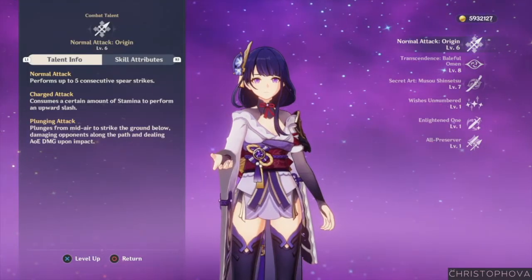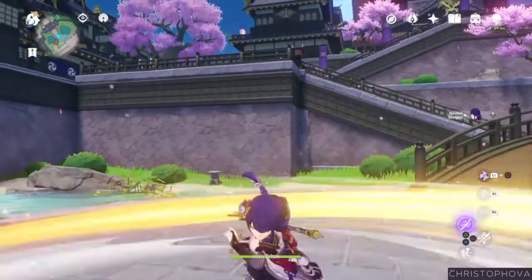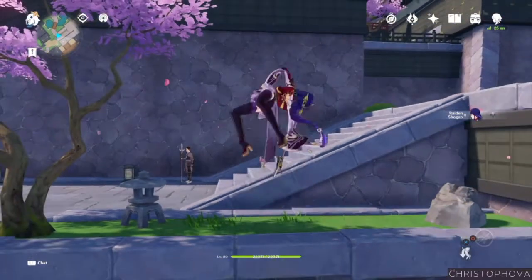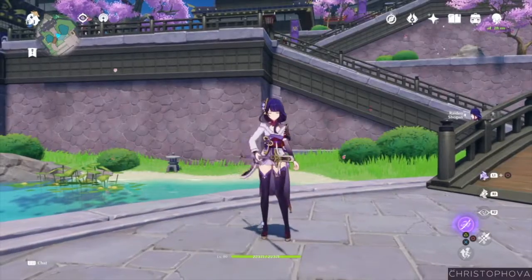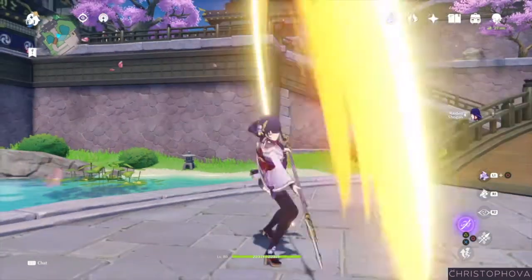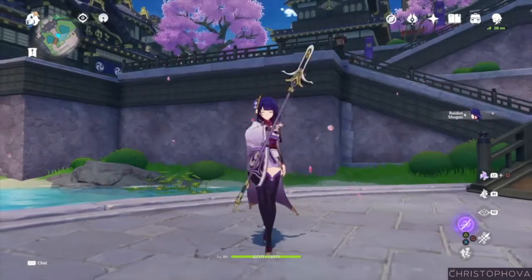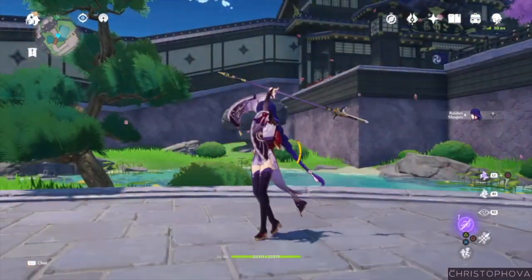Her basic attack, Origin, performs 5 consecutive Spear Strikes, or consumes stamina for an upward lash. And when plunging from midair, it will cause AoE damage upon impact with the ground. I'm starting to notice more and more characters with these unique little animations between attacks, and I really like some of the Shogun's. Also, her charge attack looks like a moon, so a 10 out of 10 from me. I'm easily pleased.